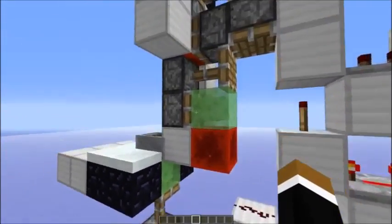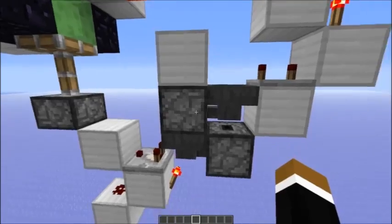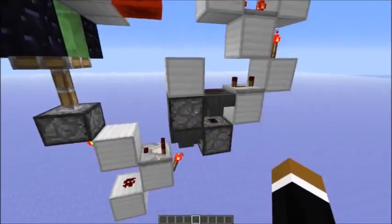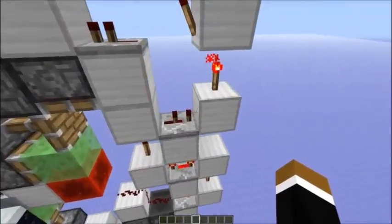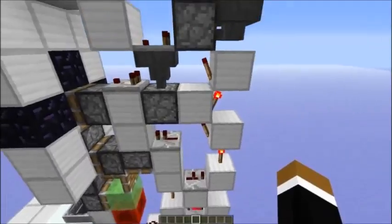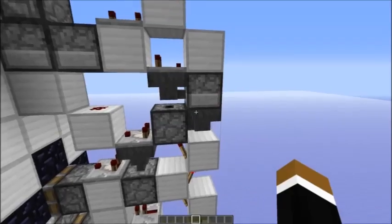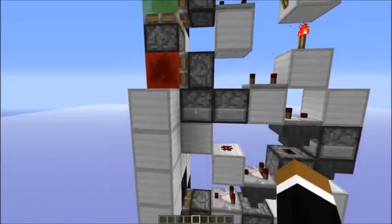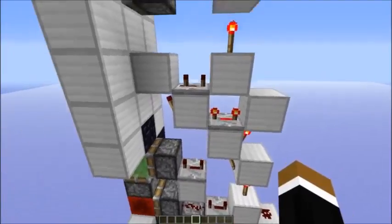So we update this piston — this gets extended. Here's the first T-flip-flop. There's a normal item in this dropper, which is facing downwards. Then a comparator and torch, and that's the sticky piston. Here's a repeater on 4, this one is also on 4, and this one is on 2. Then a torch, this repeater is on 1. Then an alternating torch tower here. This dropper also has an item in there. Then there's another T-flip-flop. There's an item in this hopper. This repeater is on 4, and there's an item in this dropper here. Then this repeater is also on 4, this one is also on 4, and this one is on 3.